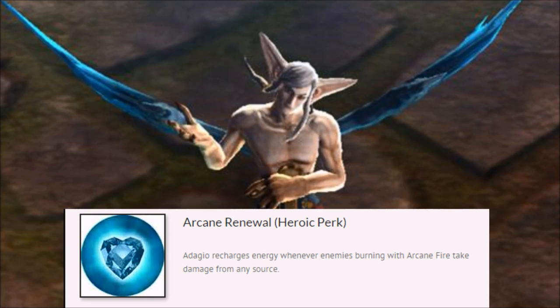The first one is Adagio's passive, which is Arcane Renewal — it's a heroic perk. Adagio recharges energy whenever enemies burning with Arcane Fire take damage from any source. This is really good because it's going to give him high sustain in the lane and in the jungle, so you get that energy back to use more abilities.